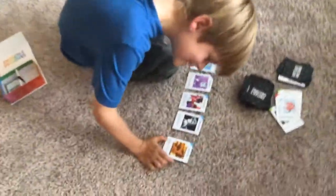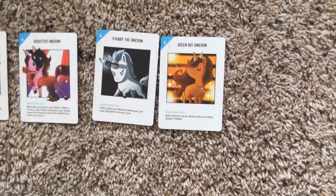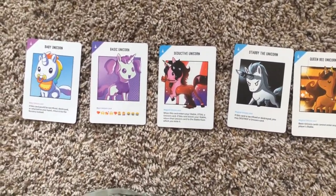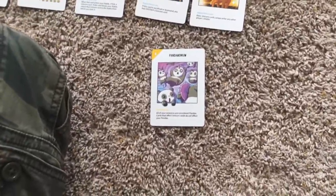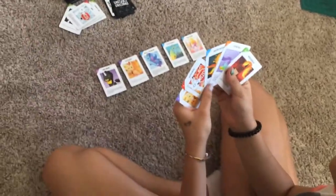I'm just going to use Clean the Unicorn — basic unicorn cards cannot enter other players' stables. My turn now, and I am going to put Pandemonium in here. She just put a downgrade card on me, so this is very bad. Now it's your turn.